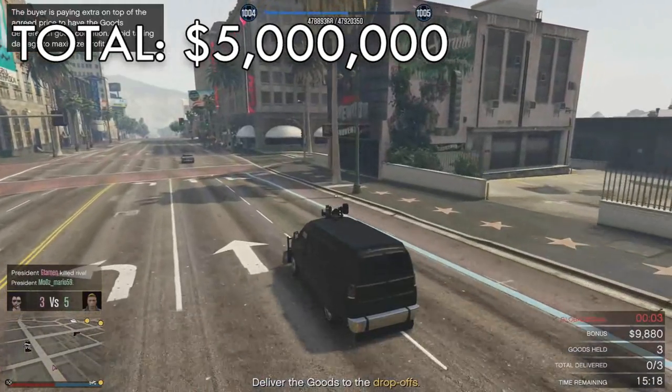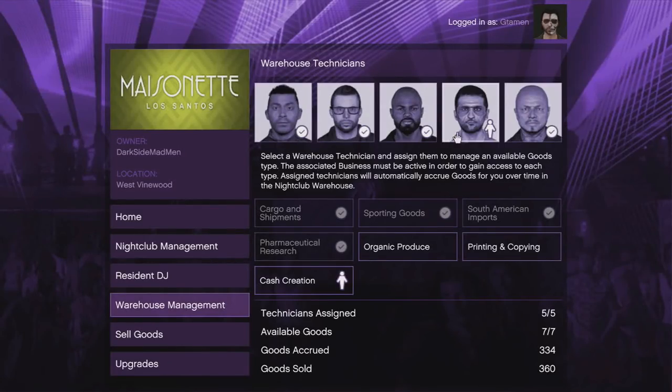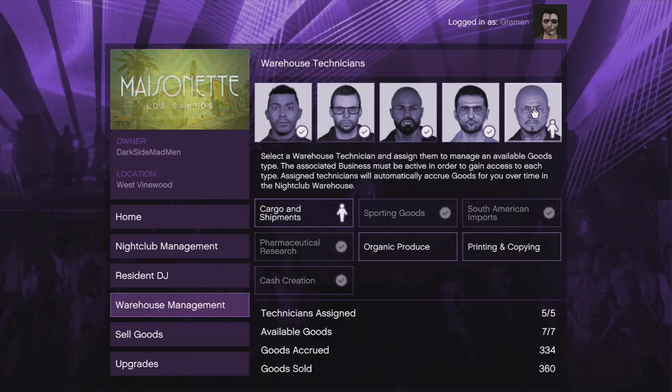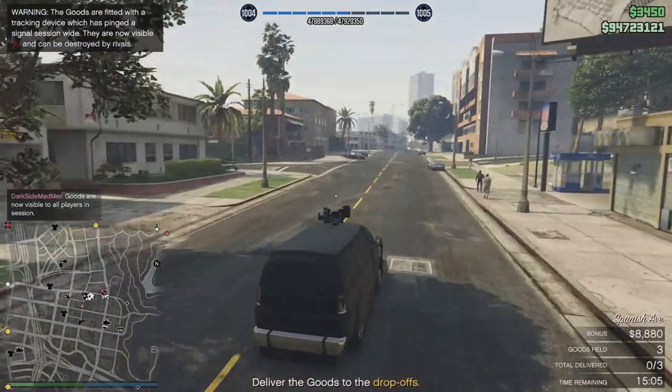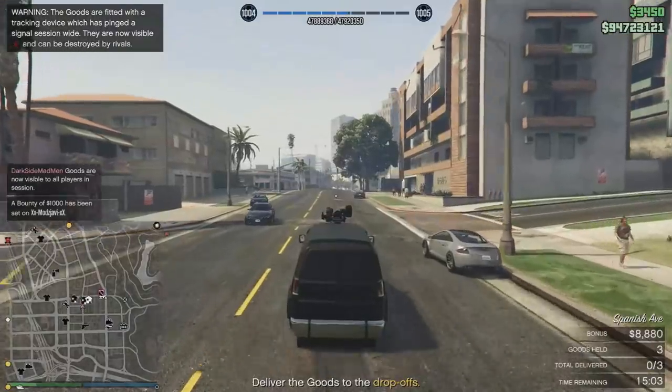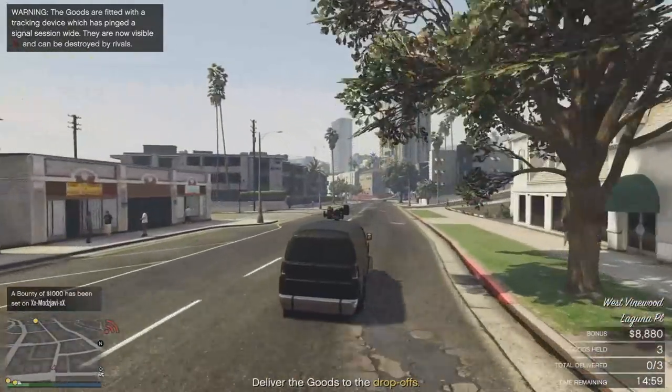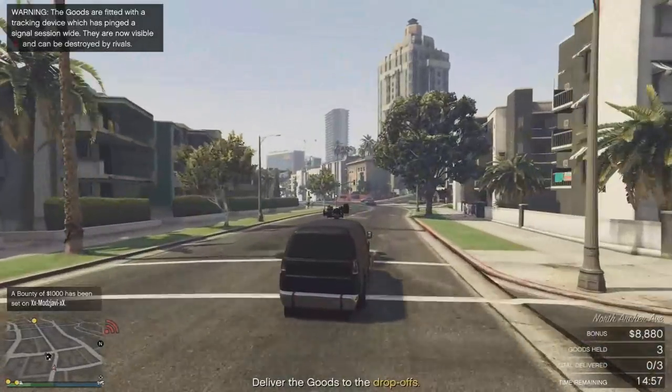Once you've got that, assign all your technicians to the following businesses: cash and creation, sporting goods, pharmaceutical research, cargo and shipments, and South American imports. Don't bother with printing and copying or organic produce — these are a waste of time. Same goes for filling your nightclub completely; you'll be wasting your time and money if you do so.